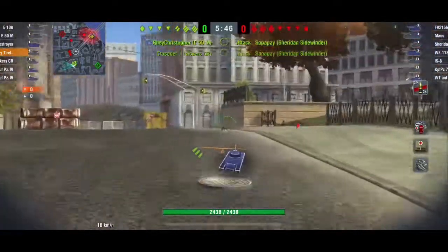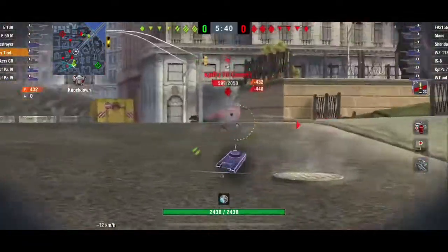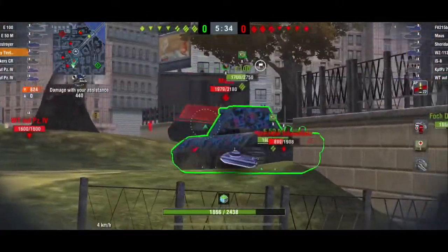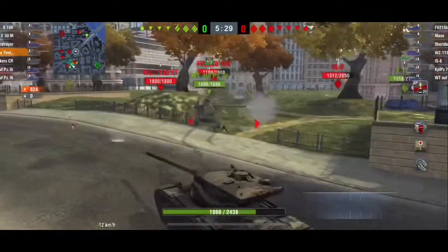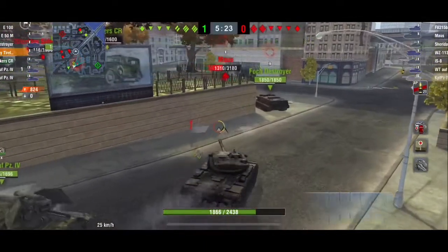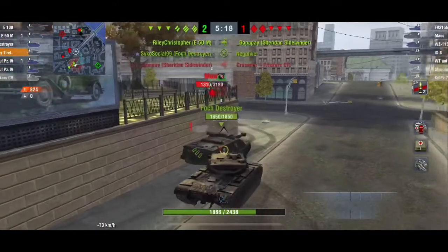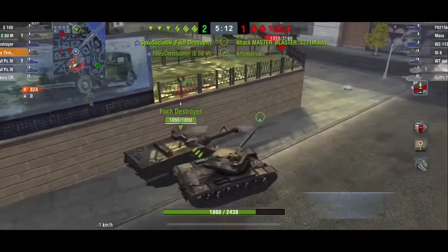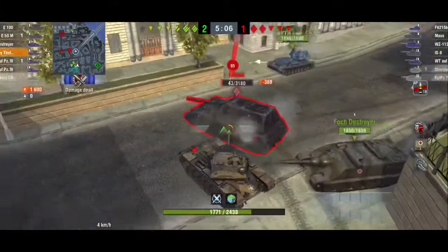The T57 Heavy has okay gun depression but honestly it's not great, so you have to make sure you're not putting yourself in positions that require really good gun depression — like those with 10 degrees — because you'd be exploiting your weakness against an enemy strength with better gun depression. The T57 Heavy is much more of a flat-ground heavy with some hills. Be careful of that.